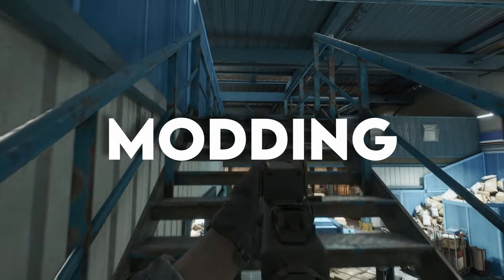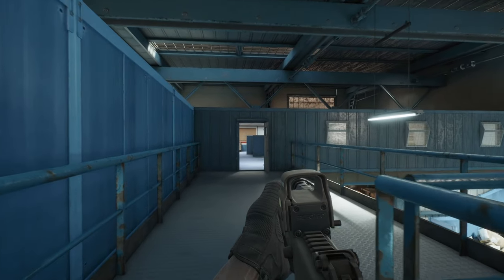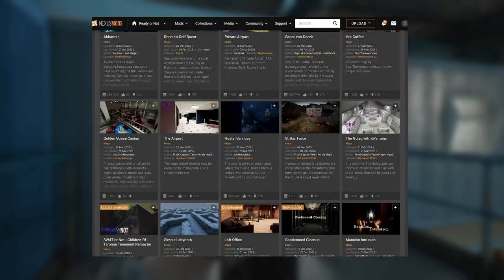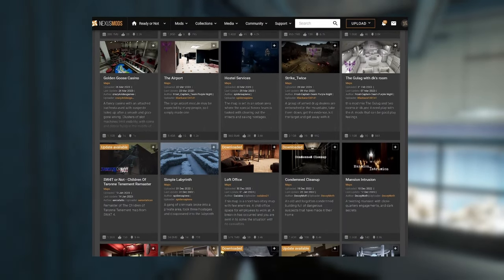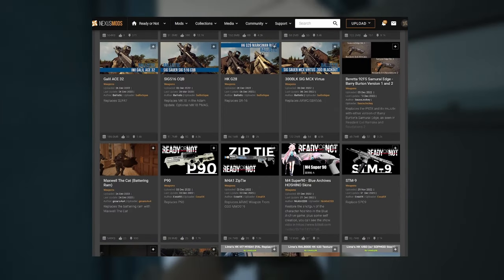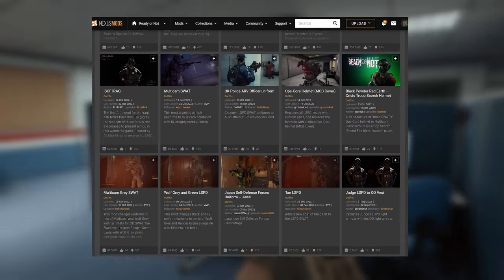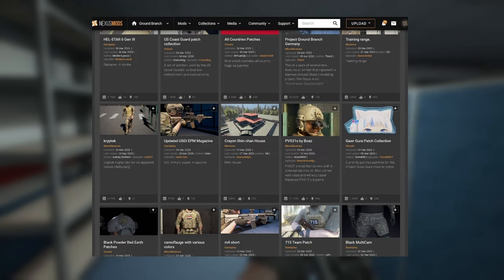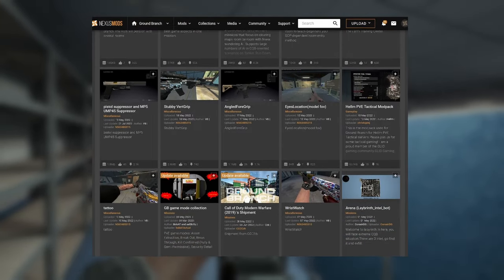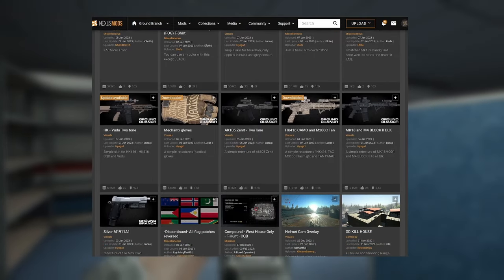Ready or Not has full mod support. So when I said Ready or Not has 14 maps, those are official maps — there are a lot more maps made by the modding community. There is also a bunch of weapon mods, uniform mods, voice mods, and mods that will completely change the gameplay and make it more immersive. These mods are also very easy to install and very safe, so anyone can use them. Ground Branch doesn't really have official mod support yet, but it will be coming in the future. There are some uniform mods and weapon mods, but not really modded maps, and it's just not on the same scale as the Ready or Not modding community.